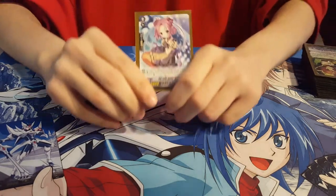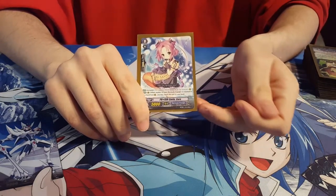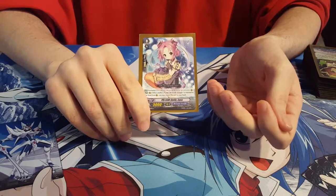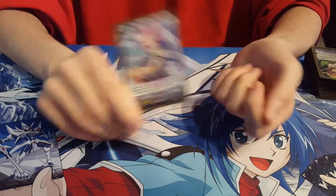First up, our starter is Prism Smile Koro. Her skill is: when you return one of your rearguards to your hand, you can bounce her to your hand as well. Simple, effective, it's great.